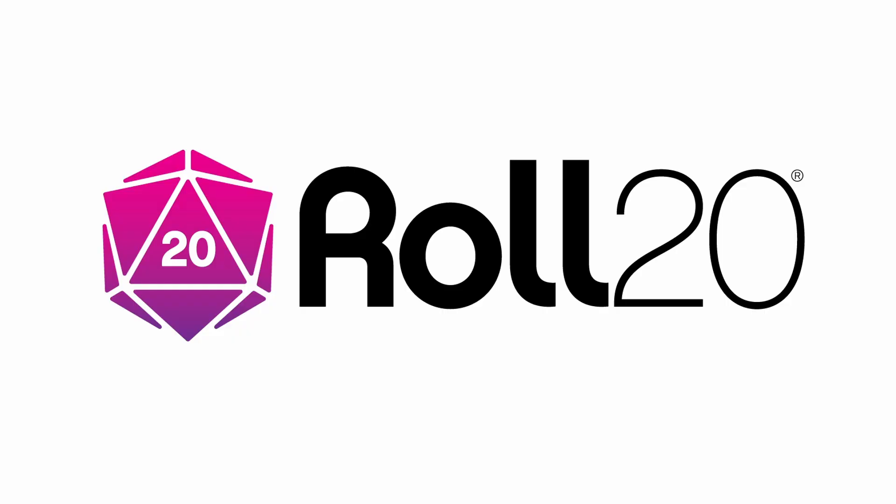Hi everyone, I'm Nick Olivo, and today we're going to see how to set up the Tales of the Valiant luck mechanic on the D&D 5th edition character sheet. I'll talk through the mechanics of how luck works, and then walk you through building a Script Cards macro to automate the addition and subtraction of luck. Because we're going to use the Script Cards mod for this, you will need a Pro account. Before we dive in, I'd like to thank Roll20 for sponsoring this video.